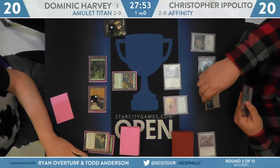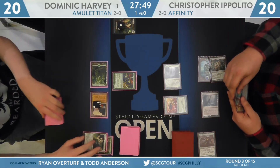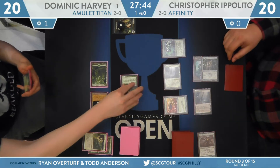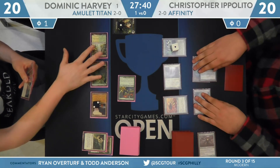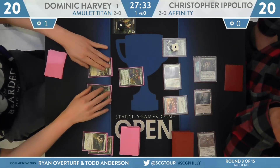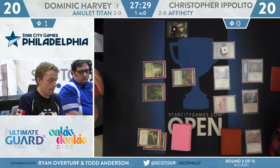It looks like he has the ability to deploy both Arcbound Ravager and Signal Pest. Here is the Ravager — and just a pass. End step, Harvey activates Tribe Scout, puts in Celestial Sanctuary — trigger to pick up a land, Gemstone Mine returned to hand.